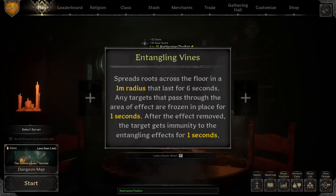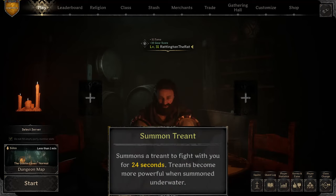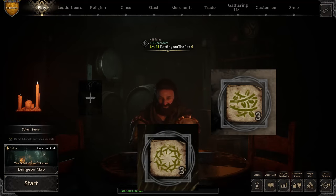Entangling Vines, on the other hand, should get a radius increase — probably to 3 or 4 meters — and instead of rooting players in spot, it should apply a very minor movement slow. This will make it a more viable spell in open rooms instead of essentially being a hunting trap you can instantly place at a doorway. Treant should gain a buff in either HP, PDR, DPS, or even scale based on a stat, but in turn should not be summonable within a 3 to 5 meter radius around the middle of a doorframe. Currently, Entangling Vines, Treant, and Thorn Barrier all effectively serve the exact same purpose of blocking doorways.